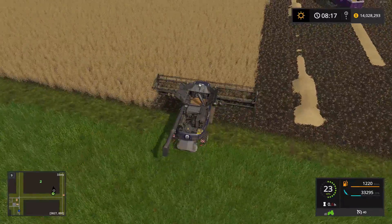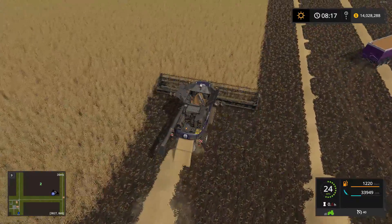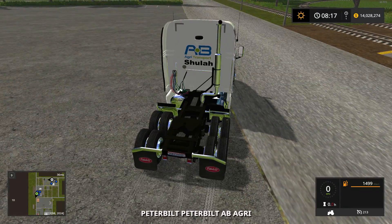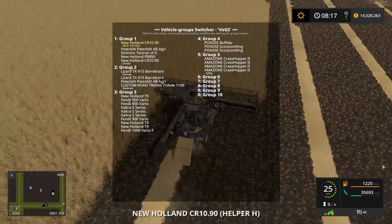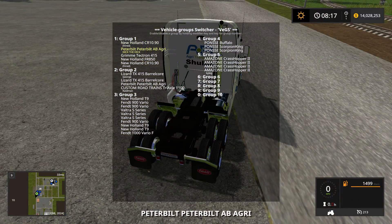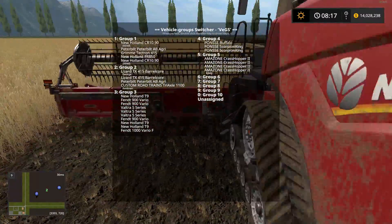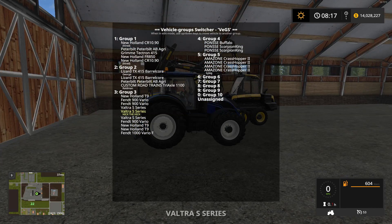I'll continue on. Do you want to sell it or put it in storage? Put it in storage for now — we have all kinds of money, everything should go to storage. We'll just start stockpiling everything. The Peter Bilt — I have it in group one but it should be in group two. Let me fix that while I'm here.